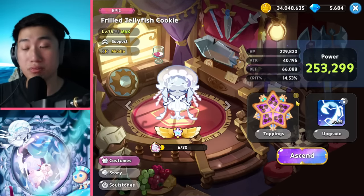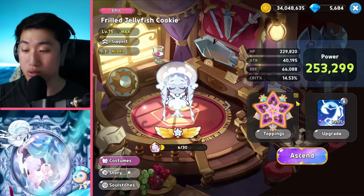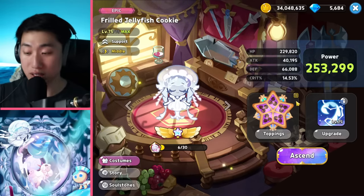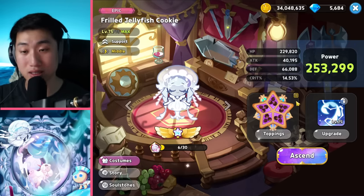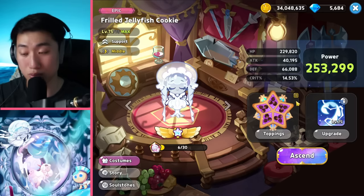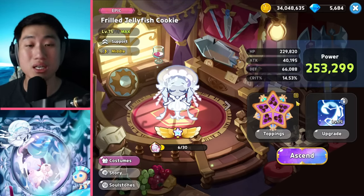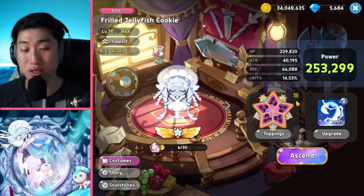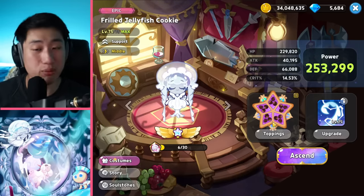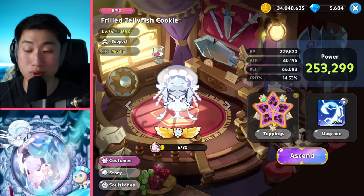With Crimson Coral, Black Pearl, Sea Fairy, Sorbet magic candy, Frill Jellyfish definitely works out really well. She is squishy, but full Swift Chocolate is my recommendation right now. We might see some Searing Raspberry or full Almond builds in the future as well.